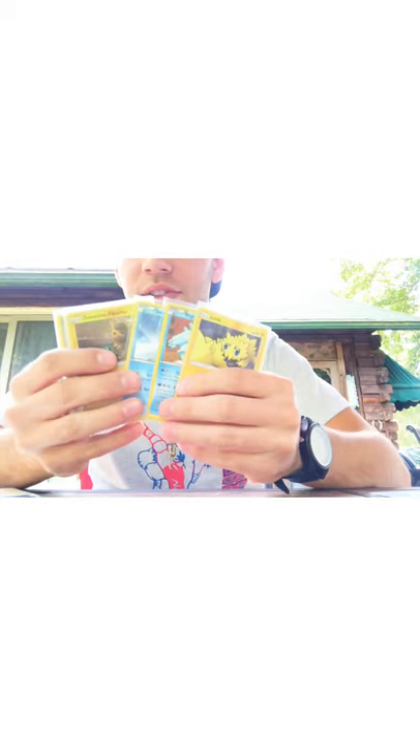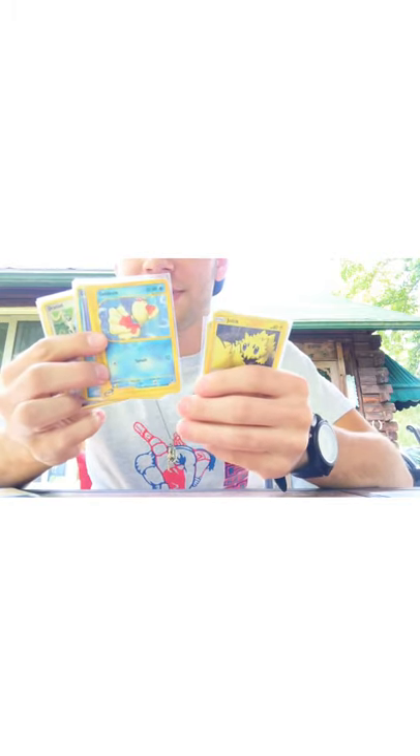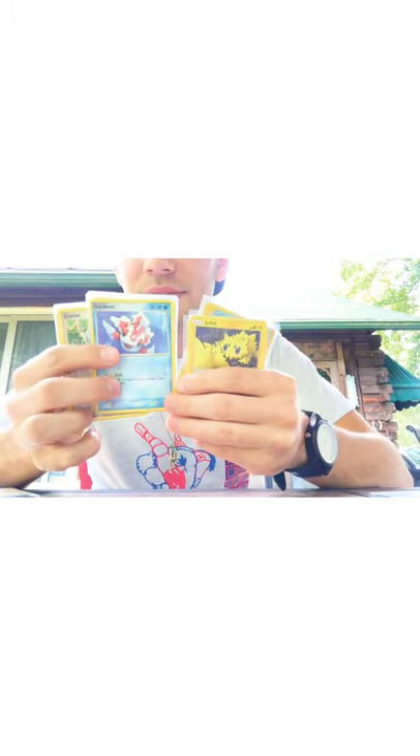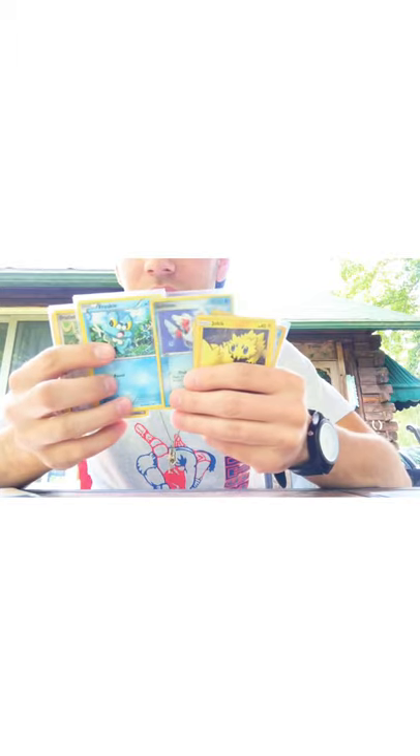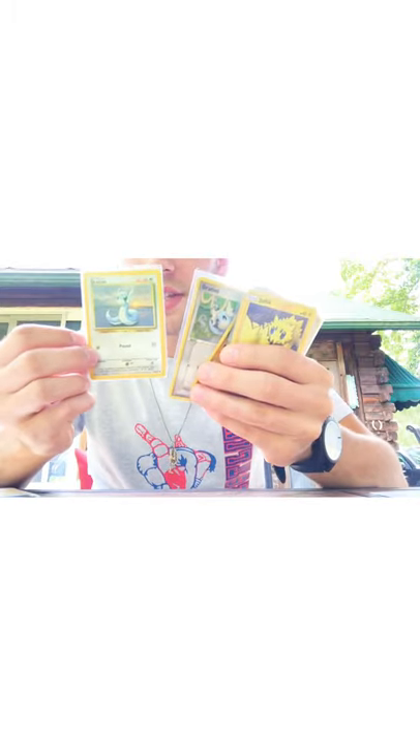Now we'll get down to the Basic Type Pokemon — I'll do the EXs after these Basic Types because they're quite different. So we've got a Joltik, a Regice, a Suicune, Detective Pikachu, a Jungle Edition Pikachu, an Expedition's Goldeen, another Goldeen, a Froakie, another Froakie, and four Dratinis.